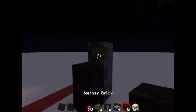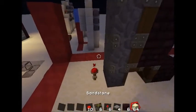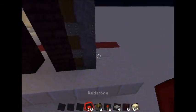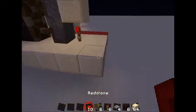We'll then place our door blocks, place our torch, a block to continue the pulse, and a dust to continue the pulse. Same thing again — it's just using simple torch towers.